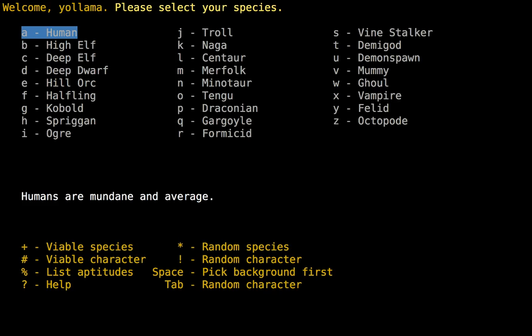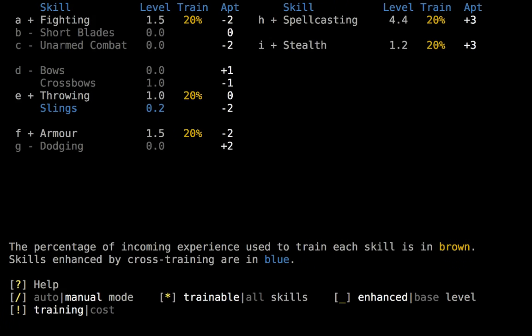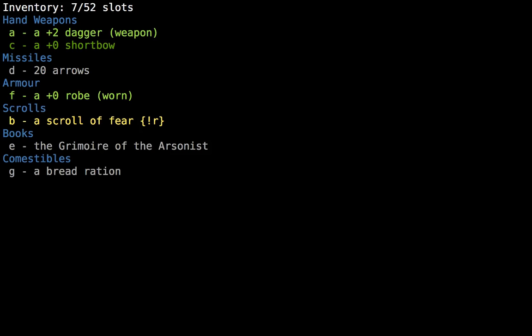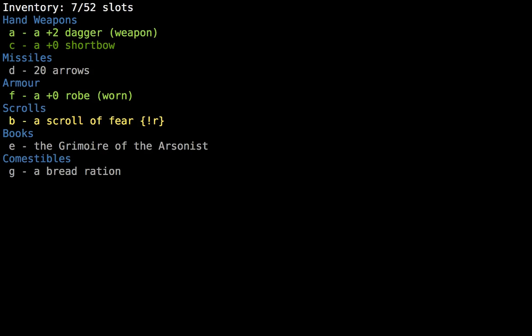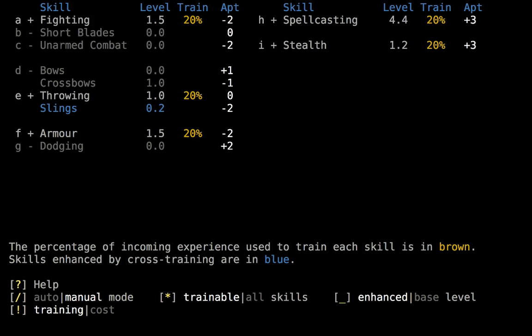I'm not gonna make that a whole video on its own — let's start a new one. Deep Elf Wanderer? Sure. Deep elves are very magic-focused characters: very smart but very fragile. Wanderer is an interesting background in that it gives you a random assortment of skills and items — it could suit your race or it might not. It looks like we got to start with a book. It's kind of a lame book, it's awful, but better than no book at all. We have some weird, not very good skills.